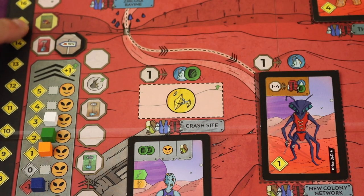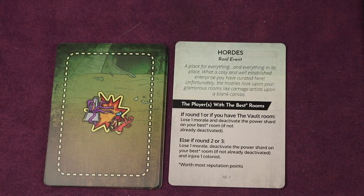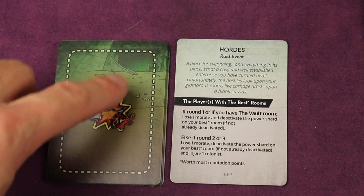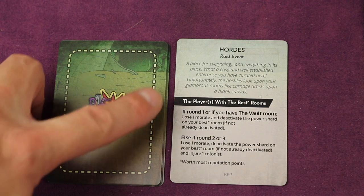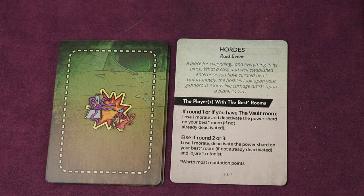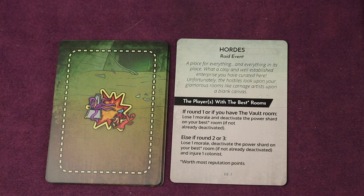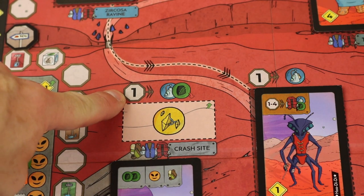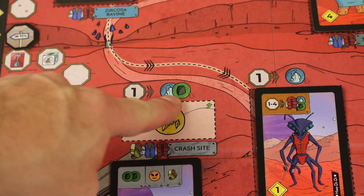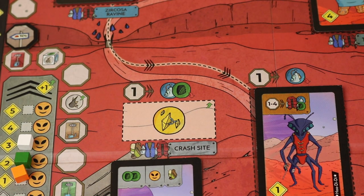Some spots on the board are raids — there's a little red around them — and if you're moving past one, you must stop at that raid. These raids typically target a specific person. For example, one raid says the player with the best room: if in round one you have the vault room, you'd lose a morale and deactivate the power shard on your best room; otherwise in rounds two or three, you'd just lose one morale. After activating the spot and paying its resource costs, you'd gain the reward — in this case, a power shard. Power shards help power rooms.